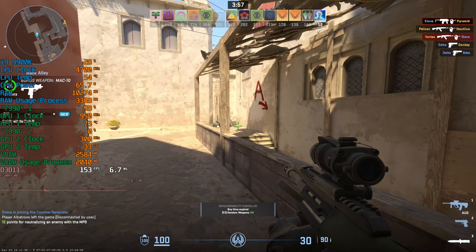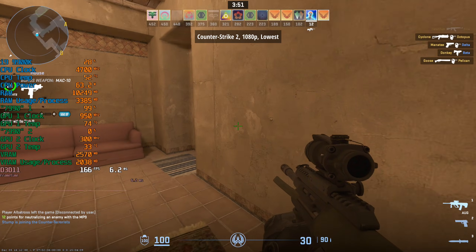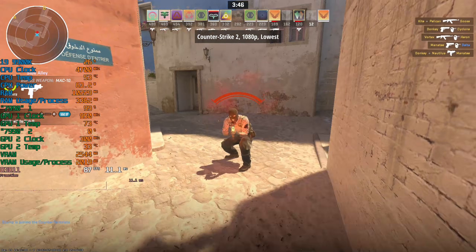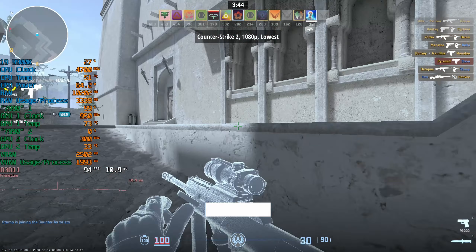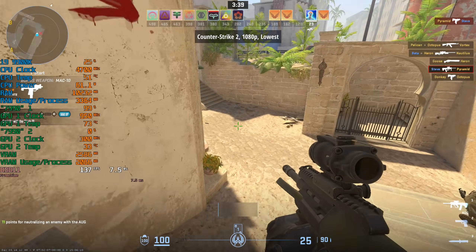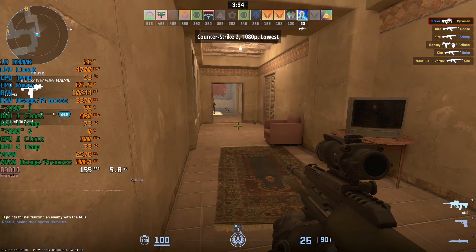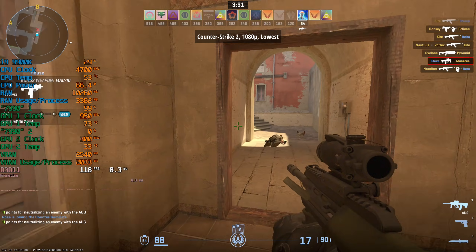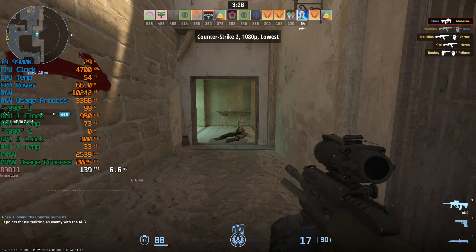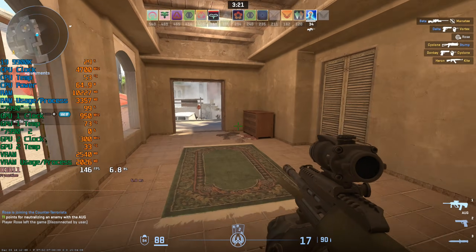Absolutely no complaints in CS2. I did read that it worked in CS2 with Crossfire, but I couldn't get it to. I tried a few different profiles and tweaks, but nothing I did would get both GPUs running with full utilisation — the secondary card just sat at 0% with a 300 MHz minimum clock throughout the entirety of the tests. Not even a twinge from it in terms of utilisation, but even with a single GPU it's running quite nicely with over 100 FPS.